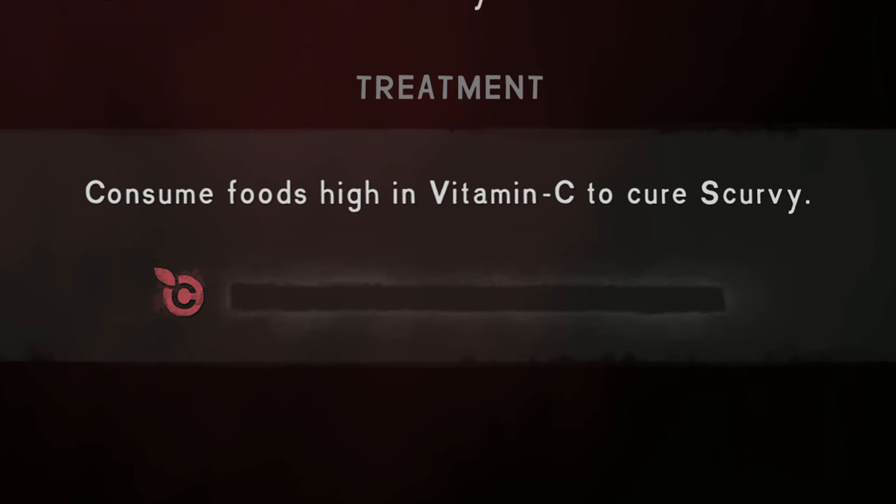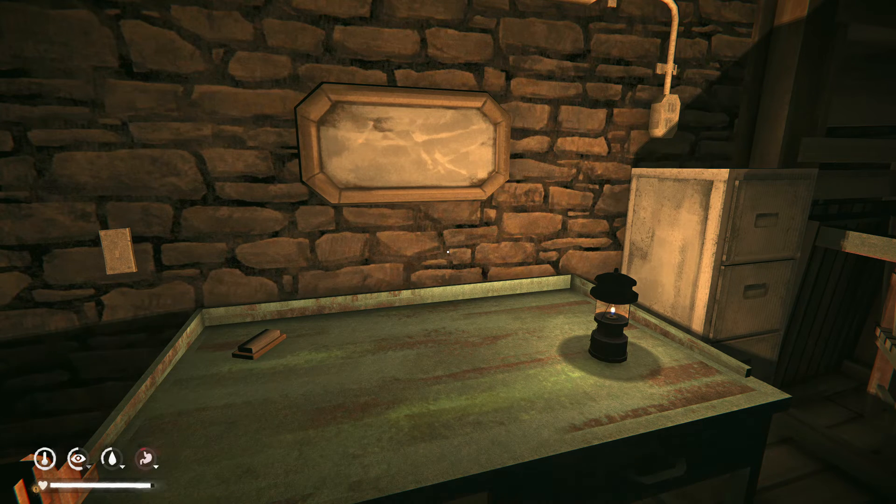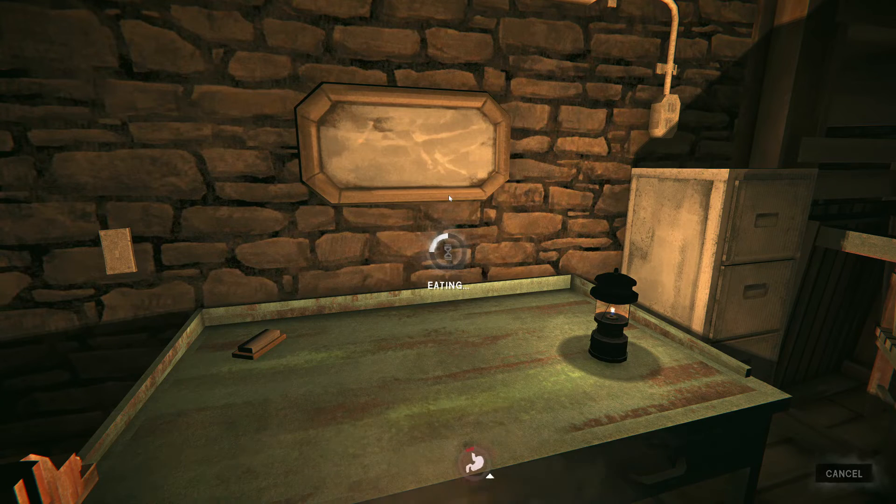To cure scurvy, you must eat enough vitamin C to bring your levels all the way up to the maximum of 500. During this period, vitamin C will not deplete, so you can take as long as you need to get there. Once you reach 500, your scurvy will be healed and your vitamin C levels will begin to deplete from 500 as normal.